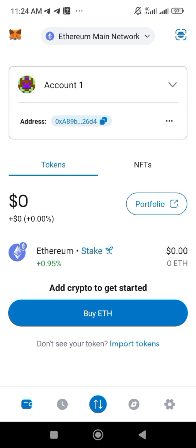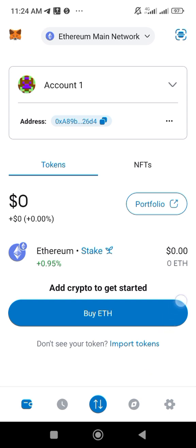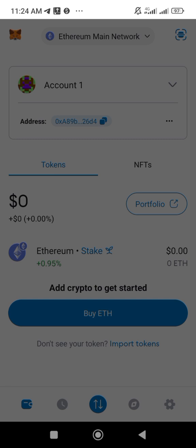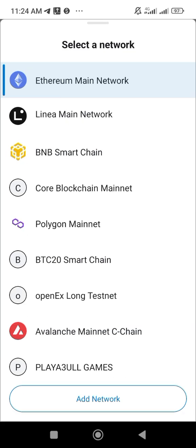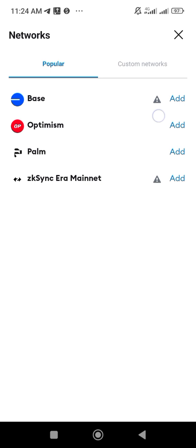In MetaMask, you can see 'Ethereum Mainnet' at the top. Click there, then click on 'Add Network' at the bottom. Then click on 'Custom Network' — you can see it here.